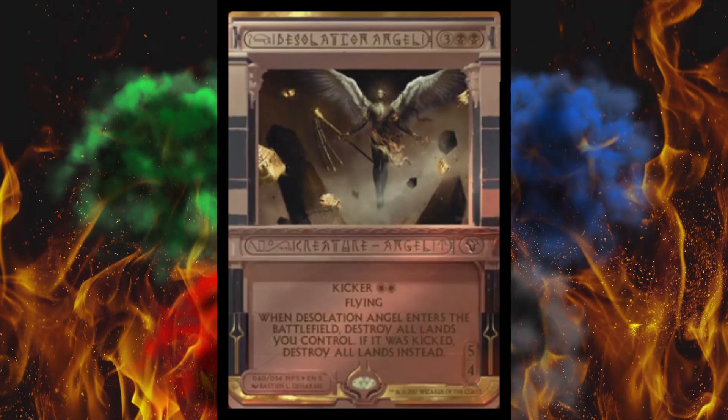Next up, oh yeah, it's Desolation Angel — though the text honestly looks like Desolator Angel, so we're just going to call it that. The guy in the artwork kind of looks like Harvey Birdman too. It costs five, with kicker double white, but the base cost is double black. It's a 5/4 flyer, and when it enters the battlefield, it destroys all lands you control. If kicked, it destroys all lands in play basically — an Armageddon on a stick, except you get a creature. That's the 2-for-1 super punch. This card is about $2 right now. If it hits $10, I'm totally buying it — or I'll just trade for it.